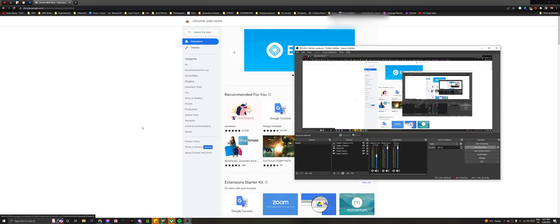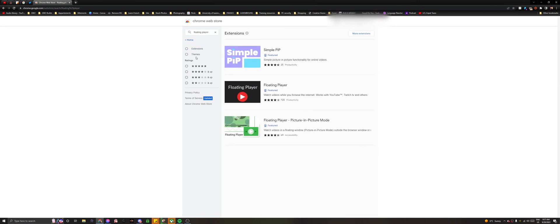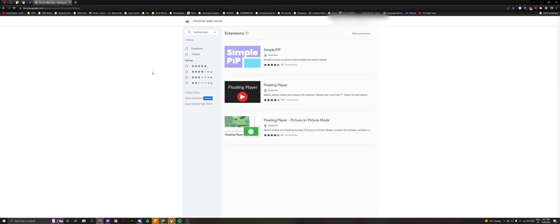For this to work, you'll need to have Google Chrome installed and go to the Chrome Web Store at chrome.google.com. In the search bar, search for 'Floating Player' and click on 'Floating Player Picture-in-Picture Mode.' At the top right, click on 'Add to Chrome.'